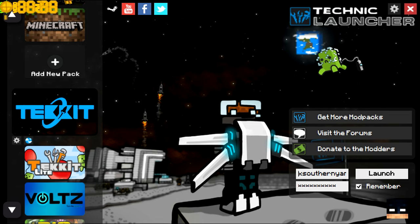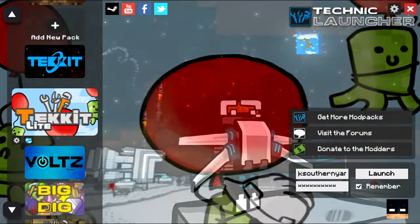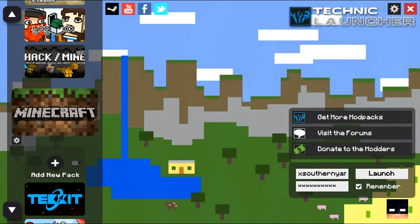To start out we're gonna start with the Technic Launcher. If you don't know what the Technic Launcher is, I'm here to explain it. It is a launcher you find on the internet — I'll show you a tutorial on how to get it. It is a launcher that can launch several types of mod packs such as Tekkit, Tekkit Light, Voltz, Tekkit Classic, Yogbox, Hack Slash and Mine, and just regular Minecraft.